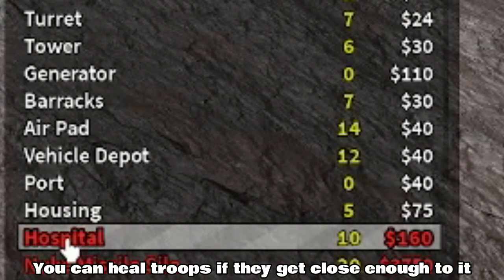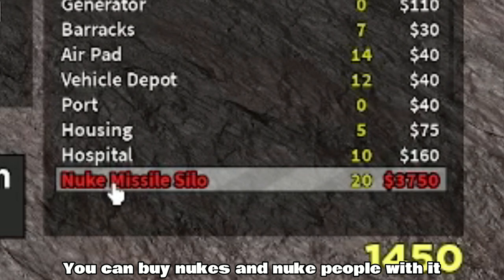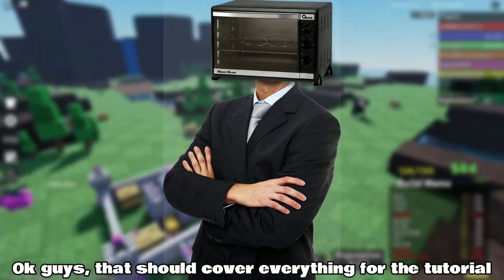This is a hospital — you can heal troops if they get close enough to it. This is the nuke building — you can buy nukes and nuke people with it if the game goes on for too long. The nuke can wipe out a command center if used correctly.